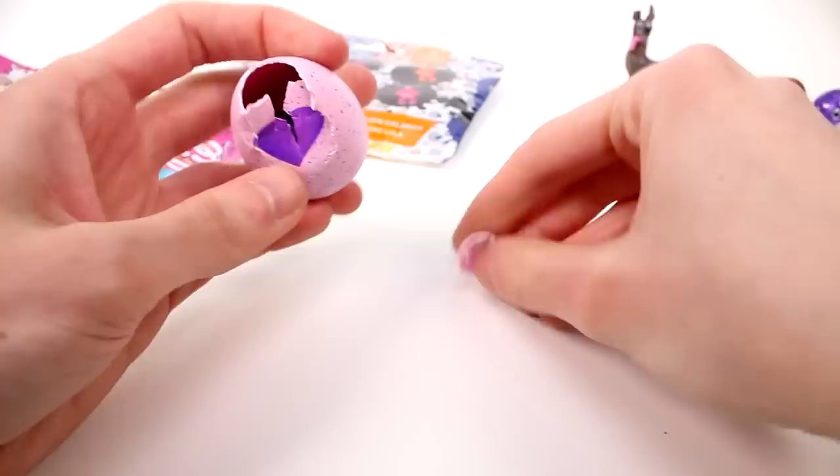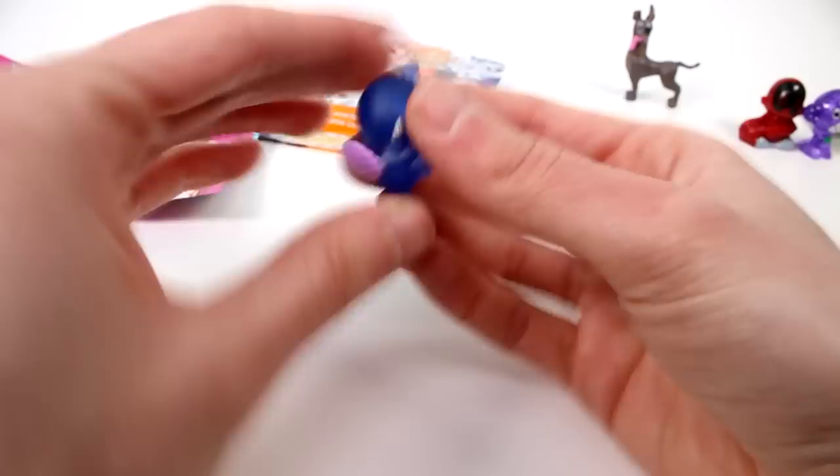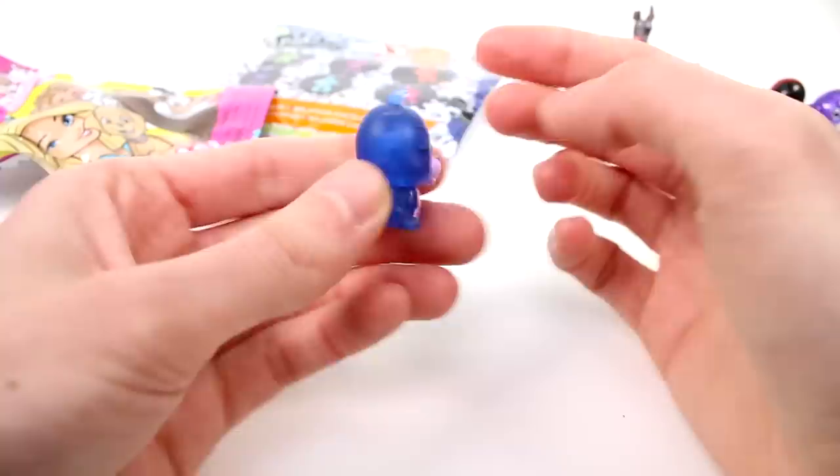Let's see who we got. It's one of the... what is it? Crystal Canyon — I think it's Crystal Canyon Critters. I wish the blind bags came with checklists. He's so cute — it's a beaver. And he has a translucent finish. He's like a special edition, or the place he's from is a special edition. It's really cool.